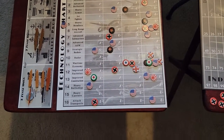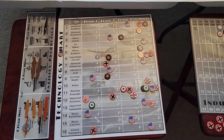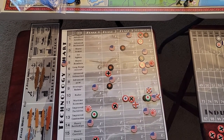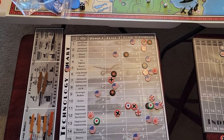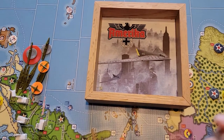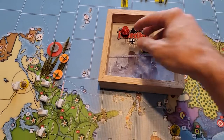Let's do some tech rolls for the British. We are going to go for improved factories. It's kind of late in the game to get something new, but let's go for improved factories and advanced artillery. Let's go for improved construction — since we're on stage three of that — or not construction, improved factories. We need a seven or higher. We got 11, so we did get improved factories. Let's go for advanced artillery. We got a four, so no, we didn't get that.